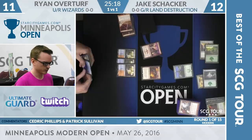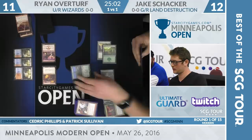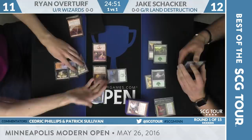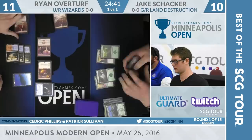Overturf does have that Snapcaster Mage in hand, and also a copy of Spell Pierce. He will attack with Soul Scar Mage and Monastery Swift Spear. Jake, eyeing up that Courser, decides to block with it this turn — he'll block Soul Scar Mage. Snapcaster Mage comes down, Lightning Bolt going to make Courser a little bit smaller, triggering Prowess on both creatures. Two damage comes through from the Swift Spear. Overturf plays an Island; last card in Ryan's hand is a Spell Pierce.